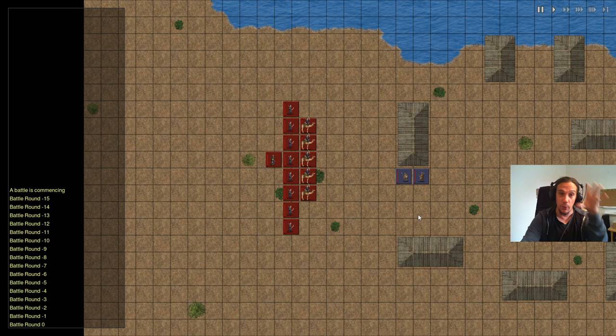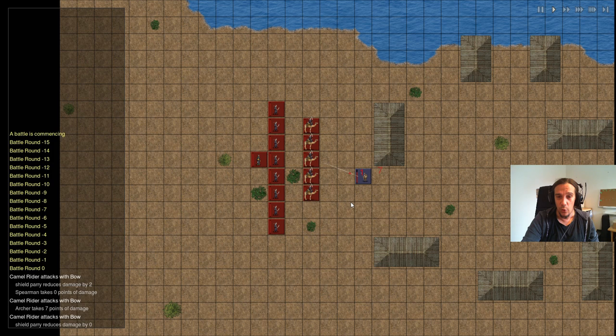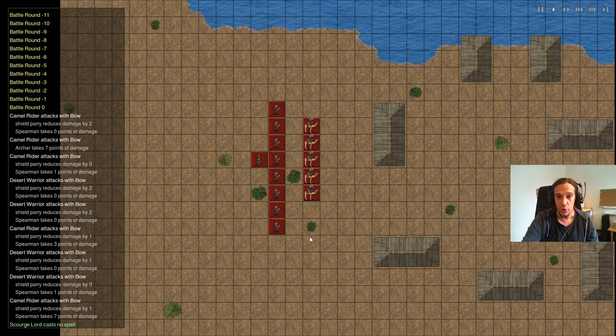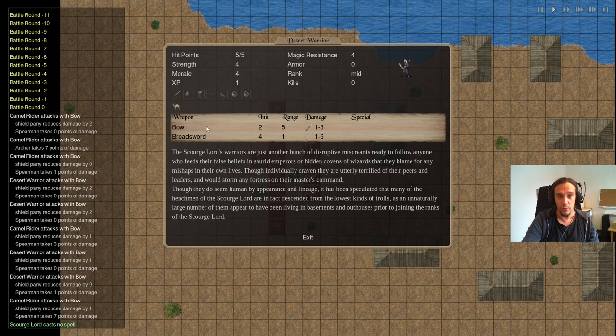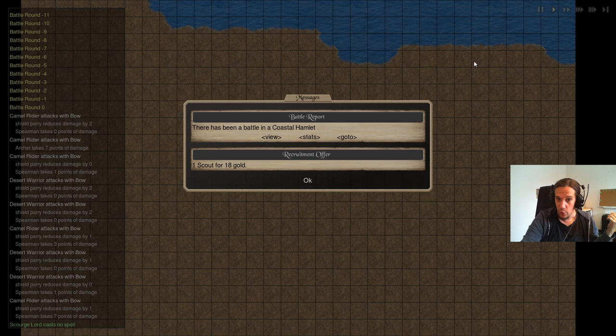Up here you see the combat speed — let's put it to normal and see what happens. Combat in this game is always automatic. Your units behave like they are scripted. My Desert Warriors are equipped with bows and just gunned down the enemies. Also keep an eye out for the small icons above the equipment — these are special abilities of your units. For example, my Desert Warriors use fewer movement points on desert tiles. The battle statistics then show you how combat went, including your own losses.